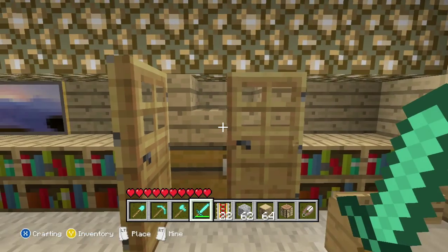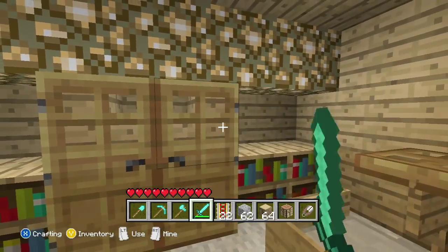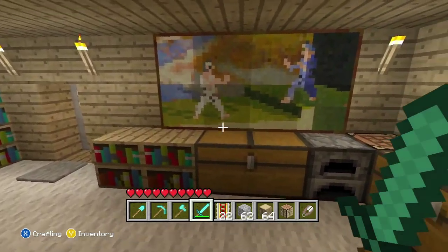And then right here at this cabinet, you can see there's a chest underneath there, just to give it some usefulness. You just put the stairs up there — because you can put stairs on top of a chest and it'll still work — and it kind of looks like a shelf a little bit too.